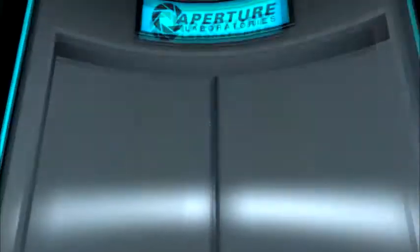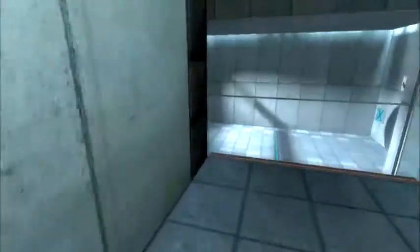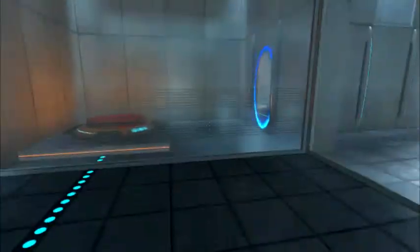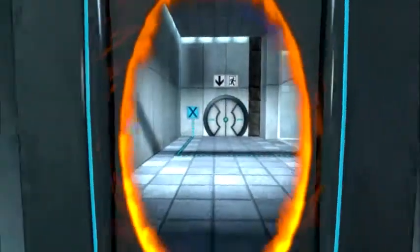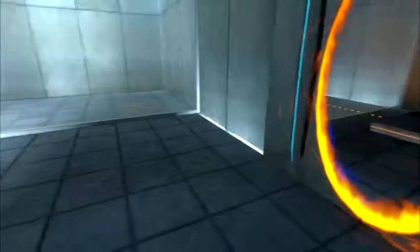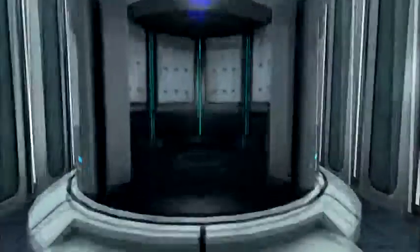This Aperture Science material emancipation grid will vaporize any unauthorized equipment that passes through it — for instance, the Aperture Science weighted storage cube. Please place the weighted storage cube on the 1500 megawatt Aperture Science heavy-duty super-colliding super-button. Super-duper. Yeah, perfect. Please move quickly to the chamber lock as the effects of prolonged exposure to the button are not part of this test.